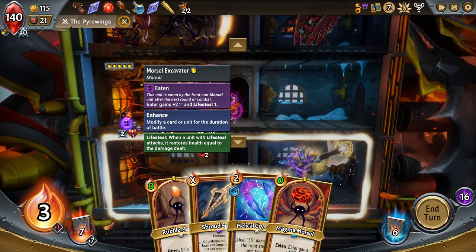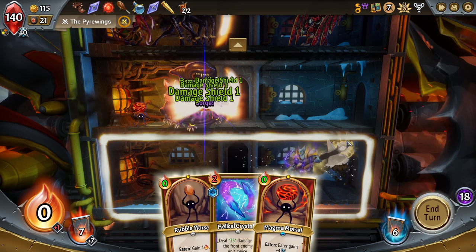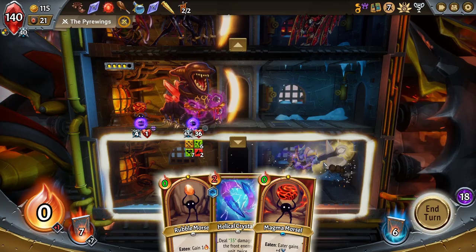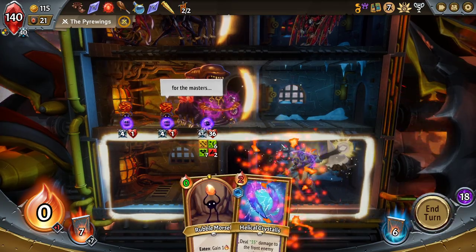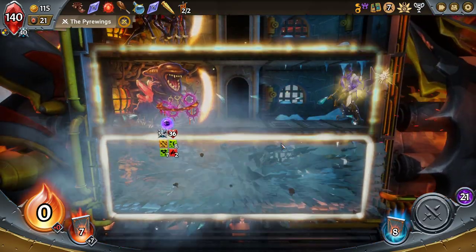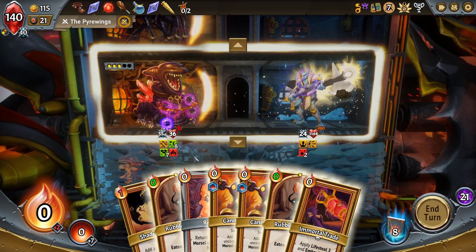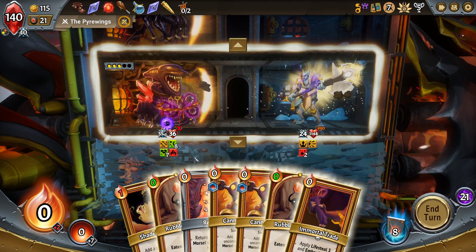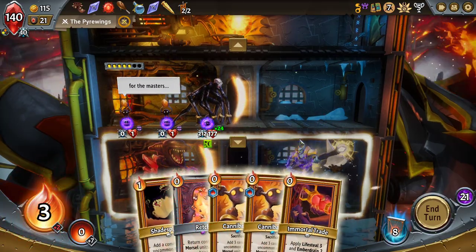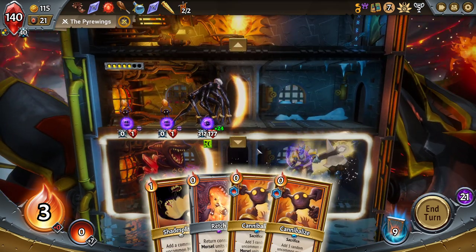The excavator gives us lifesteal — I'm going to Shroud Spike that right now. This has Trample but we have six damage shield and seven lifesteal — we should be okay. This floor is not enough to get the kill but it is not far. Some more life drain just in case that would have helped. It did not — it didn't even change the amount.